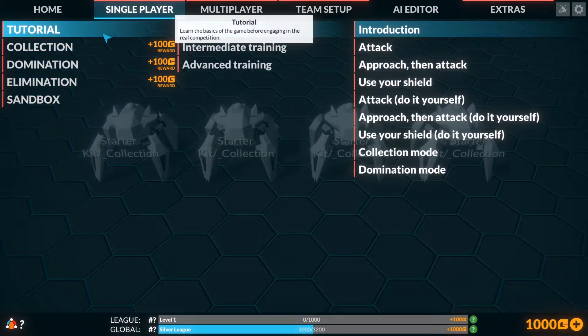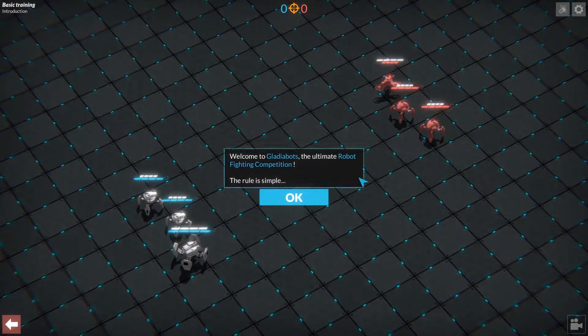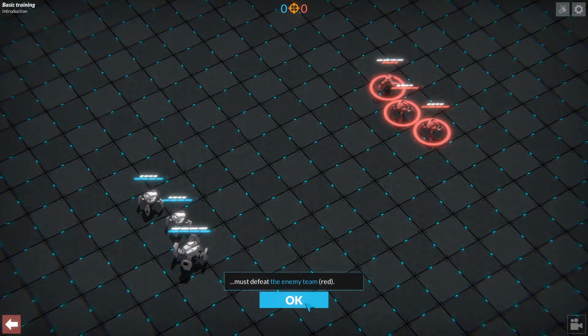Hopefully it'll let me do the tutorial from the beginning. Okay, good. Basic training. Introduction. Welcome to Gladiobots, the ultimate robot fighting competition. The one rule is simple. In this match, your team — blue — must defeat the enemy team — red. And they advance towards each other.